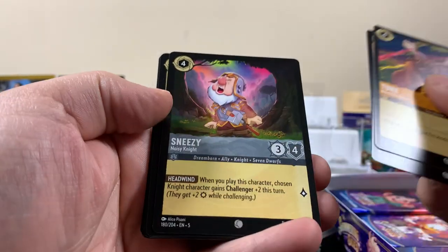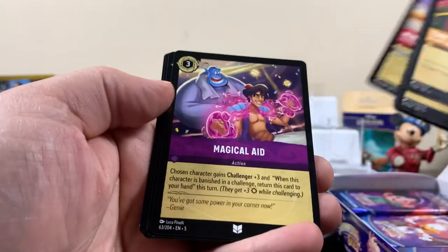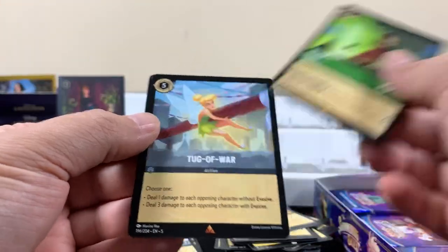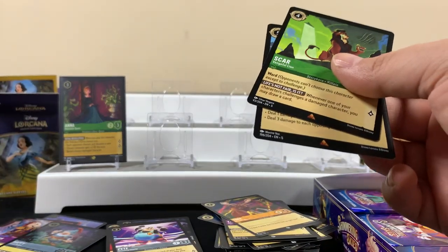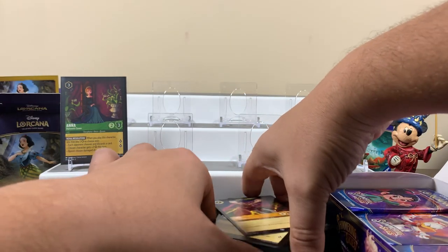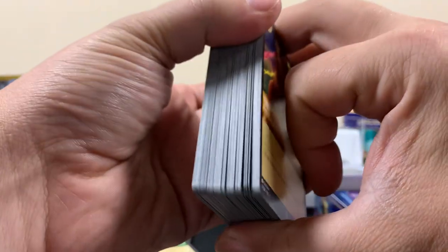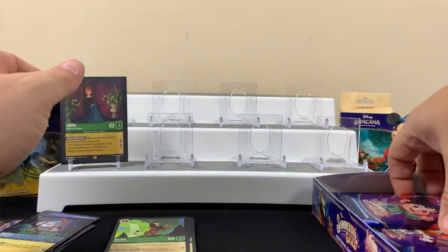That's a funny one. Oh yeah, Sneezy! Here's Mini. Rare Scar. Rare — Tug of War. A lot of rares again. Piles are getting all out of whack over here. I'm gonna move this pile and make some breathing room. Alright, next pack.